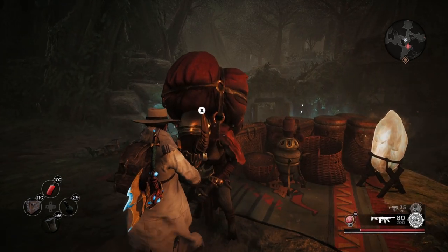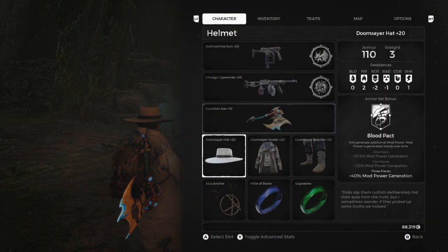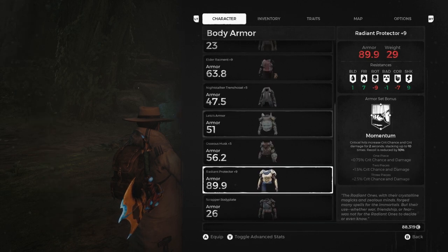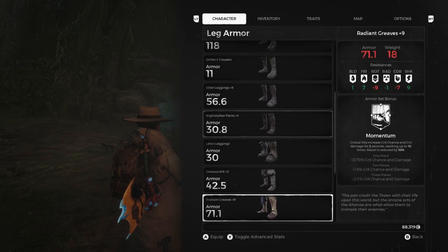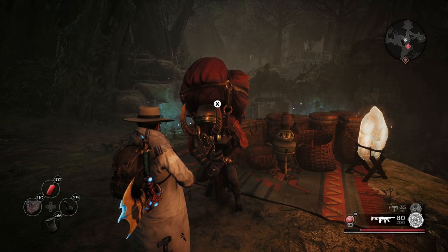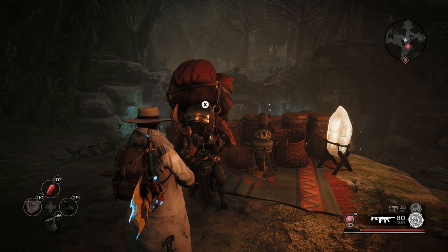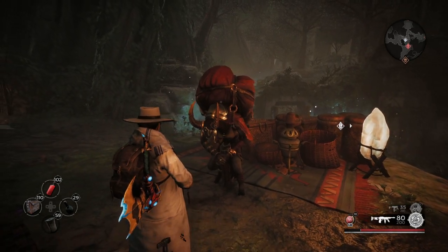But before you go over there, I highly recommend you come to the Stock Merchant and buy the armor that she offers, which is actually two pieces: the Radiant Protector armor set and also the greaves. I highly recommend you buy both from her, because after you meet the Root Horror for the first time you won't be able to find him again.